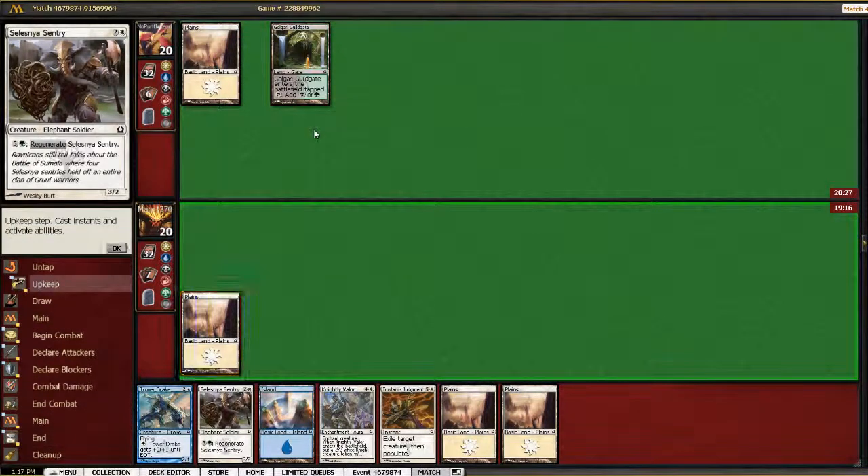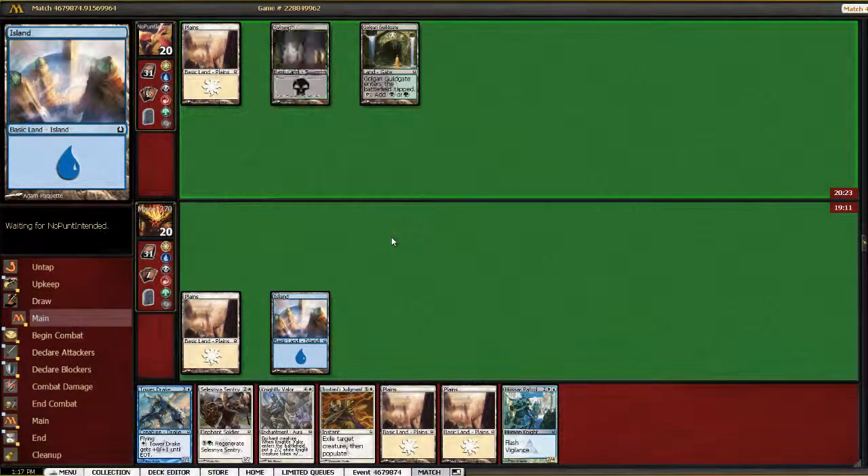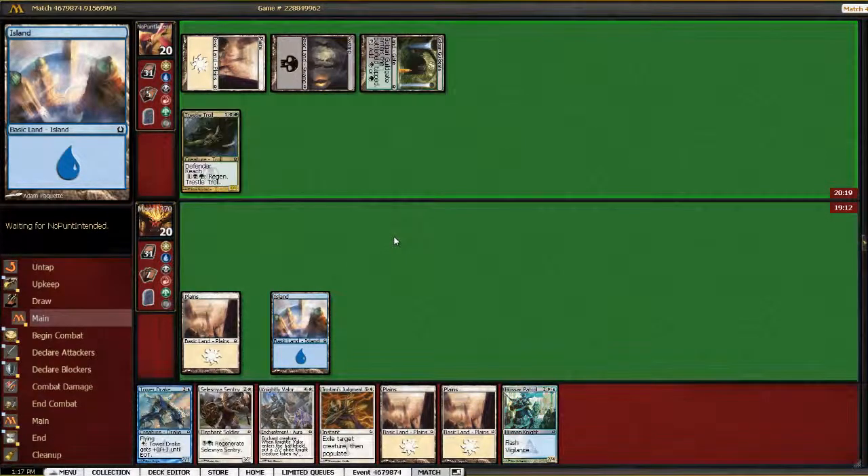I like it when my opponent doesn't play a two-drop — it means we're not going to get out of tempo too terribly much. Star Patrol's not a terrible draw, although against Stab Wound, it's not the greatest.